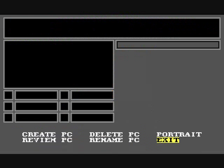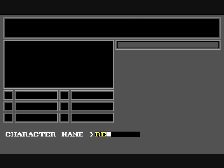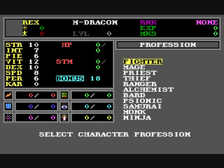One of the first things you have to do is create your party. Wizardry 6 allows you to have 6 party members. You choose your race, sex, and profession, and you get some random bonus points to distribute across the attributes. It's very difficult to get some classes such as monk, samurai, and ninja because of the amount of bonus points required.